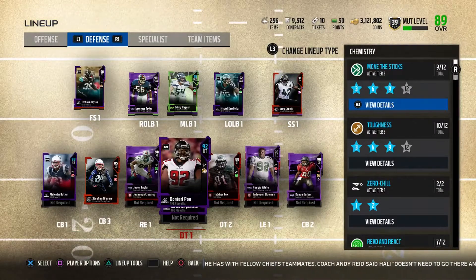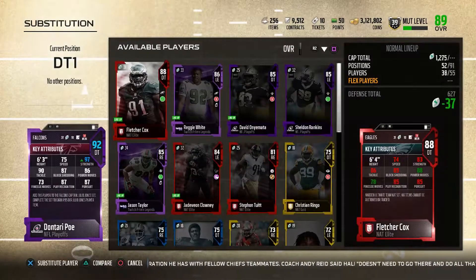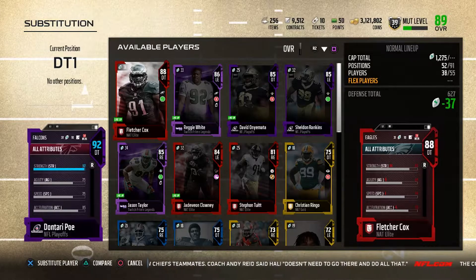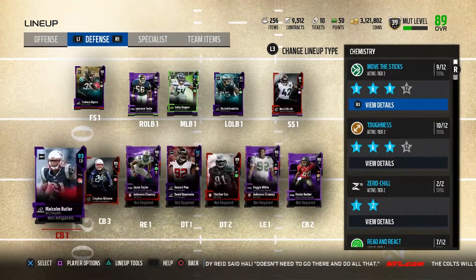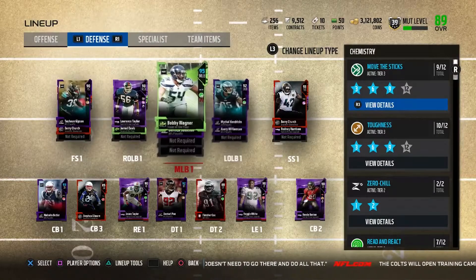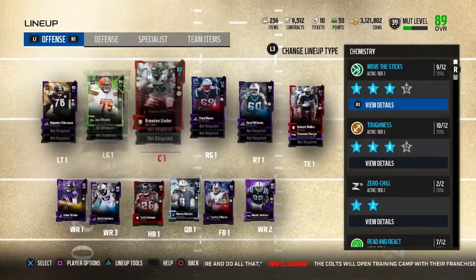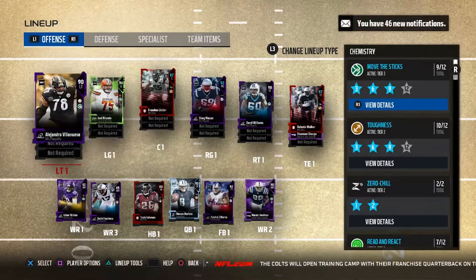We got the Dontari Poe right in the middle. I like this card. He's really, really strong — 97 strength for Dontari Poe. 75 speed is not bad for a defensive tackle. This is the lineup right here, man. The defense is looking pretty solid, not the best but it'll work. All you need is just a win in solo, so you don't really need that much of a stacked team. 89 overall with 3.1 million coins — I say that's not too shabby.